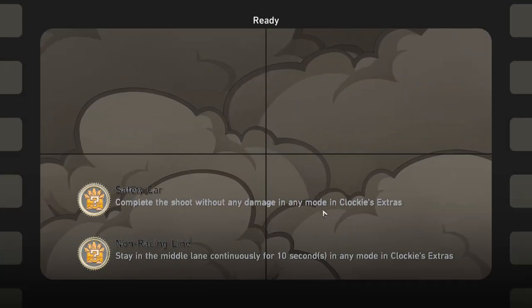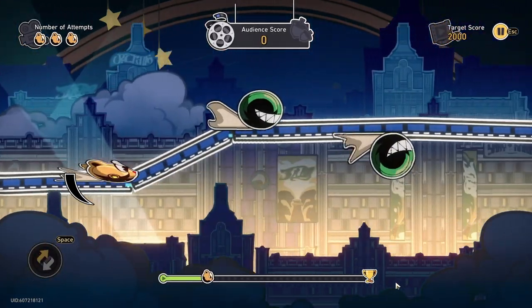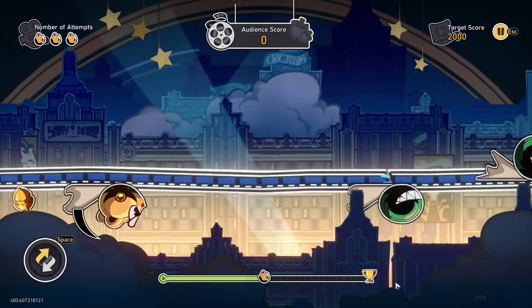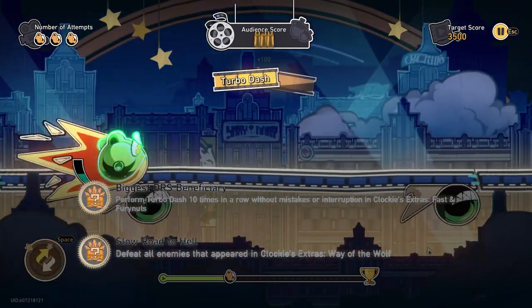Head to the Clarkie minigame. Do the easiest difficulty and just hold down spacebar until a few seconds before it ends. This should reward you with two achievements — one for not taking damage, another for holding spacebar for 10 seconds or longer. Next, do the 10th and last difficulty; unlock it if you need to.